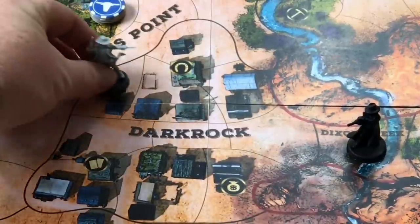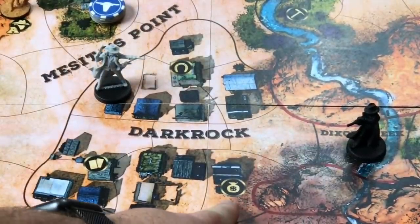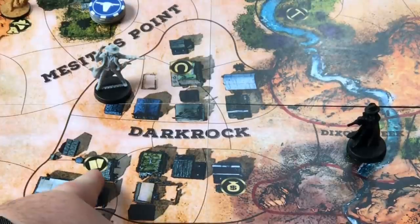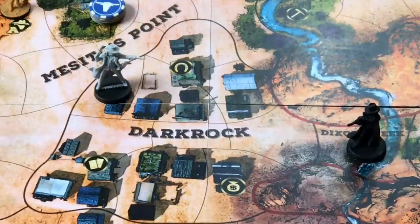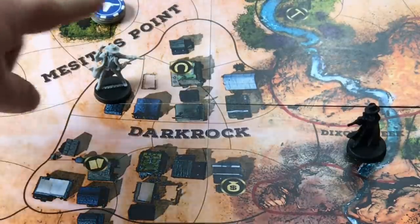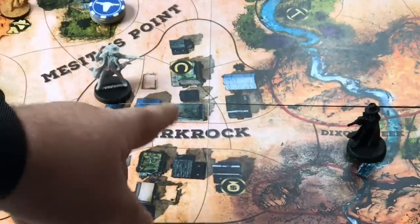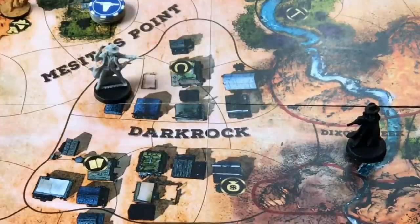Let's take a look at various locations in the town of Dark Rock. Dark Rock has a saloon, a bank, a general store, and the sheriff's office where the sheriff begins the game. To take an action at the bank, you need to be in the bank space. For the saloon, you need to be in one of the three spaces adjacent to the saloon icon. The general store icon is located on a vertex between three spaces, so you need to be on one of those three spaces.